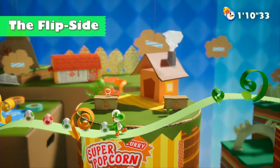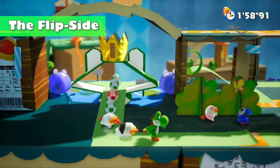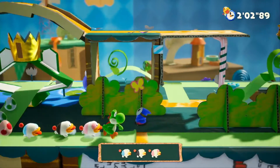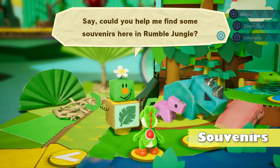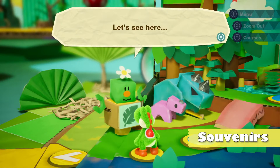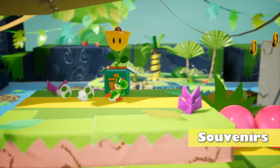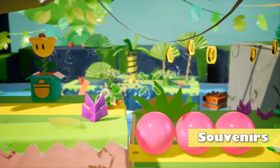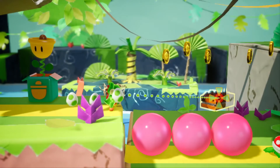You may even spot some hidden areas you couldn't see before. Each course is hiding many collectibles for your finding pleasure — for example, can you find this orange alligator?